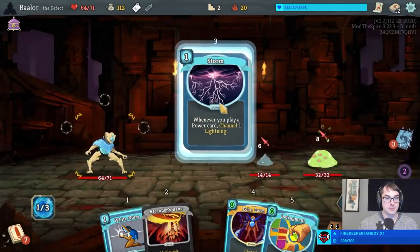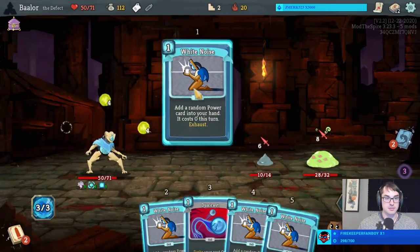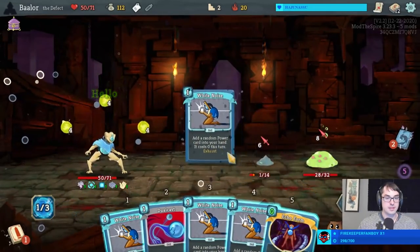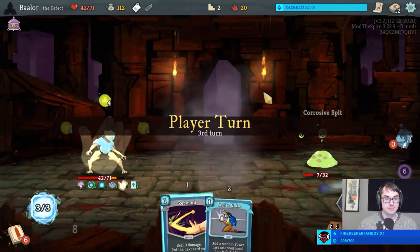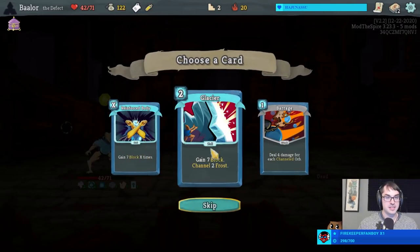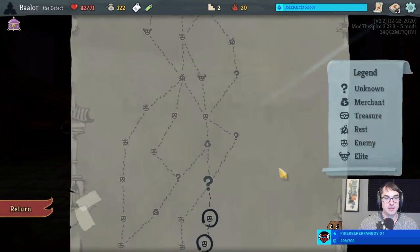Do I take that Storm? Yeah, let's get that Storm in play. Storm, Echo Form, Defrag. Double White Noise. We're starting to take some damage, but a good block card could help with that. Glacier for frost orbs, or a Reinforced Body for 7 block x times. I'll take a Glacier here. This deck certainly wants Focus already.